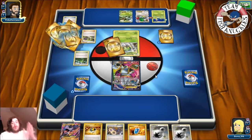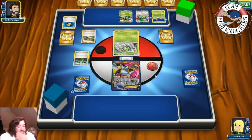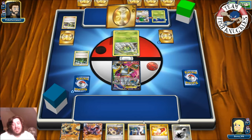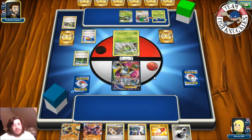Our hand was pretty bad — we started with Hoopa which we really don't want — but we got an Aerodactyl, Regirock, Spirit Link, Trainer's Mail, Love Ball. Our hand went from bad to okay. We've got a link and Regirock; we need to get Mega Aerodactyl going. A Spinarak coming down — we might have a chance since the opponent can't knock us out next turn.